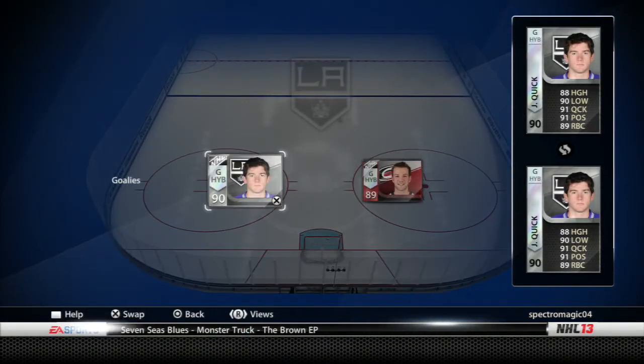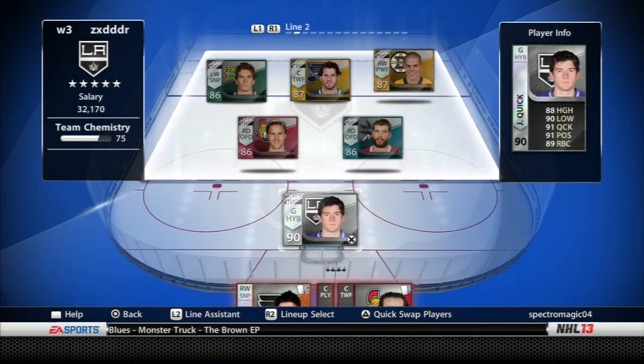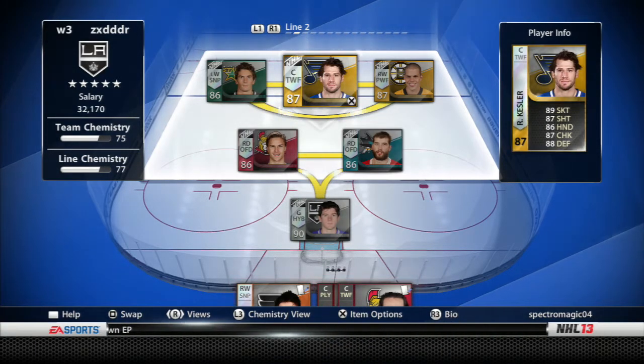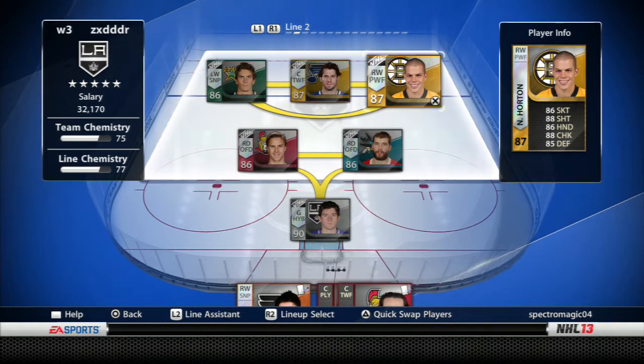I've got Team of the Week Markov and Stanley Cup Edition PK Subban. My goalies are Jonathan Quick and Cam Ward — still haven't changed them. Second line is Louis Eriksson with Iren Kessler and Nathan Horton.